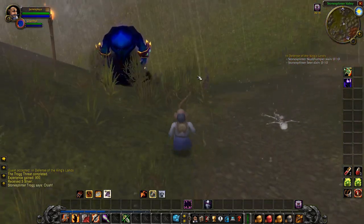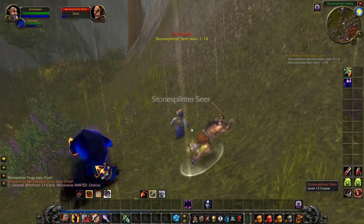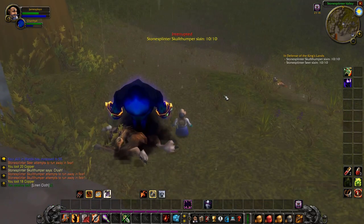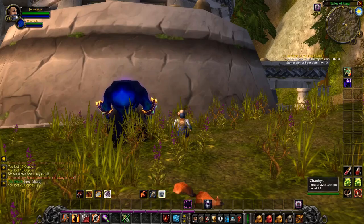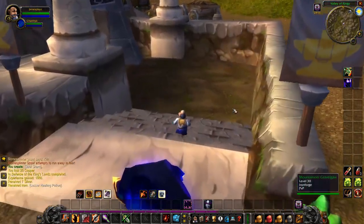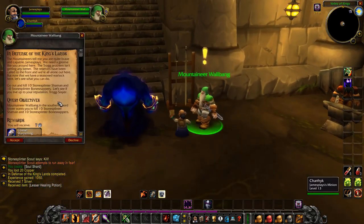When you get up here, you can see that there are Seers and Skull Thumpers around. We have to kill 10 of each to complete this quest. We got 10 of each kills and we can return back to the south bunker to get the next quest. Here we are back at the south bunker — over there is the mountaineer where we have to hand in the quest. Once again, it's not the same dwarf that gives us the follow-up quest — we have to go inside the bunker and this one here gives us the next one.